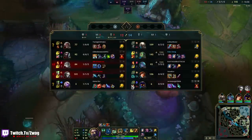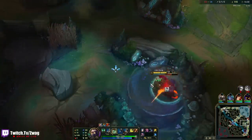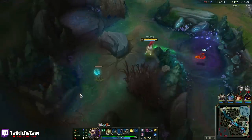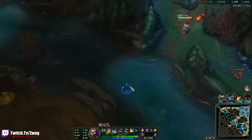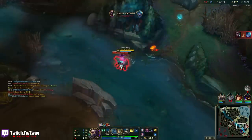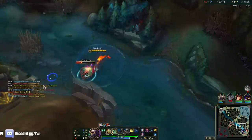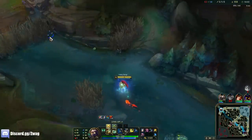I think he's going to go Kraken Slayer. Echo will get strong — that champion gets strong no matter what — but the good thing about Amumu is he's kind of good into everybody.